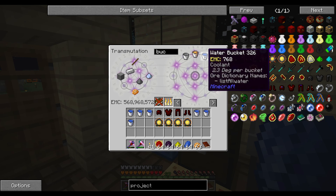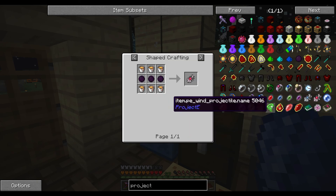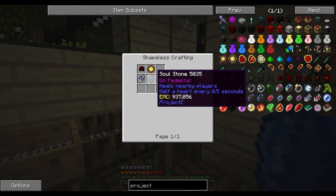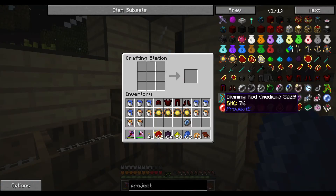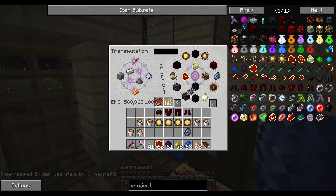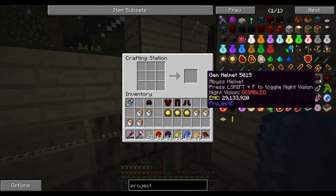We need six water buckets, and we're probably going to need lava buckets as well. The lava one is lava. We just need one, let's go ahead and copy it because who knows if we're going to need it again. And then we're going to need one of these — let's go ahead and copy that as well, and put the buckets back. There's the helmet and we got the Evertide Amulet back.